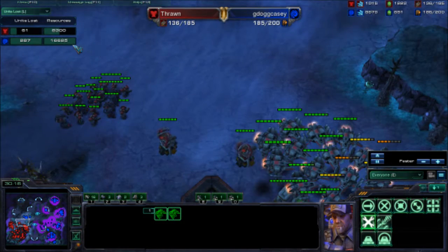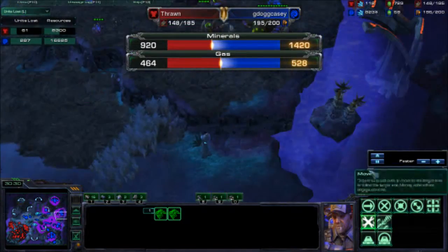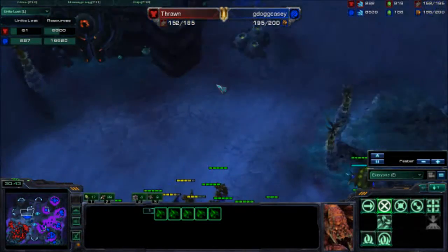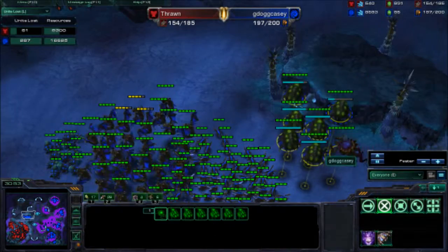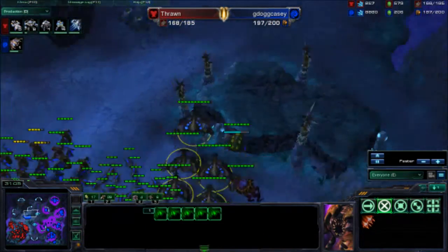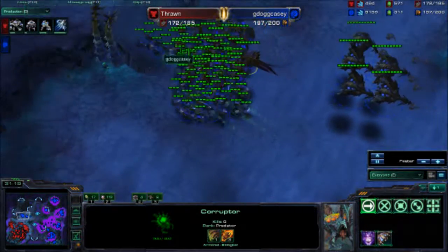We see him moving out trying to take out some creep spread — that's a very small force. Because he took out those creep tumors, I wasn't able to see clearly that it was a small force. The Corruptors are finally getting made — hoping to morph a few into Broodlords, but I didn't realize I was so low on gas. So those Corruptors aren't really going to be able to do very much. Morphing in a few more Banelings just for the hell of it. Back to the production tab — I've got four Broodlords right now, trying to get a fifth, but my gas is so low.